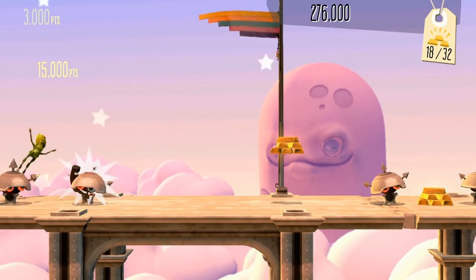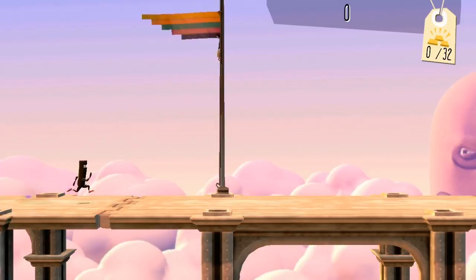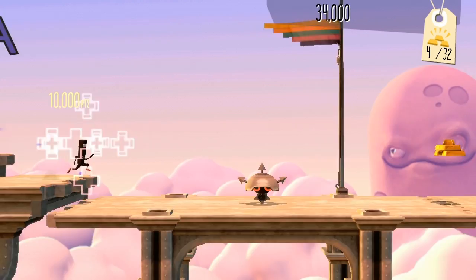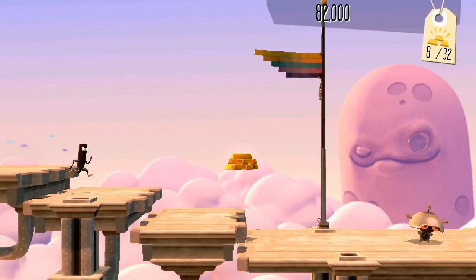I'm jumping over that checkpoint - and I regretted it. But that's all right. It's okay in Runner 2. Nothing gets us down. Nothing gets the Commander down. And that Welkin in the background? He's still smiling. He'll be smiling long after you're dead. And I do mean you.